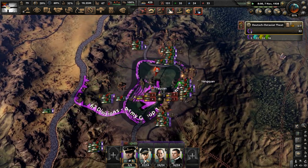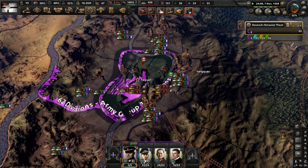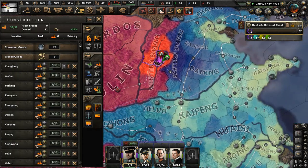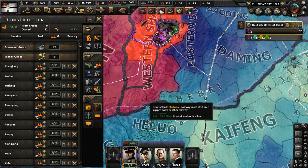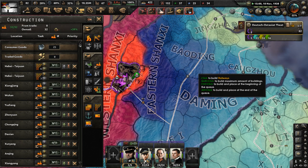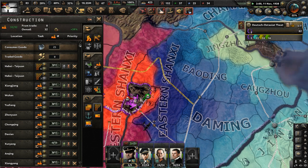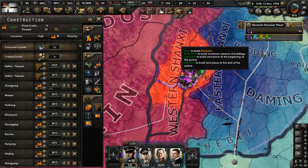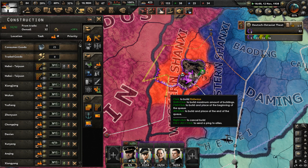Push them back — they have almost one more province left. I've got to get some railways up here. Connect and level up this railway here, get that done. Also bring a railway over here into Shanxi and connect it down here maybe.